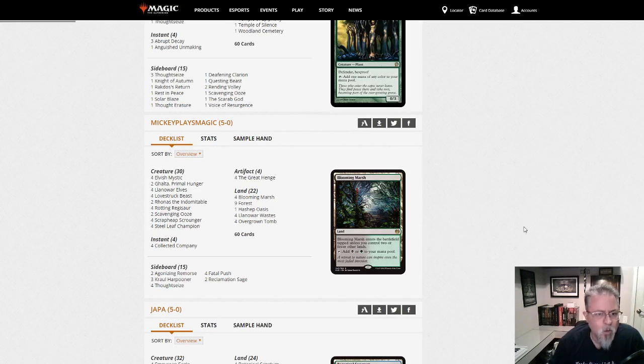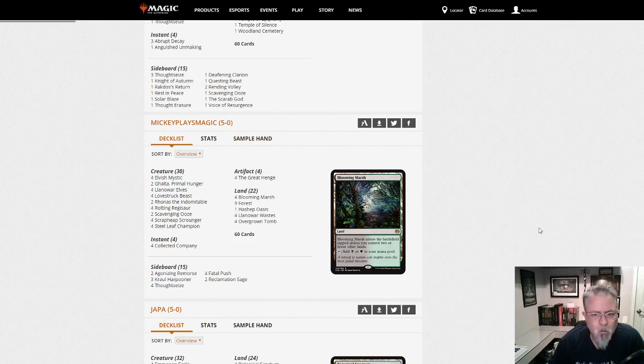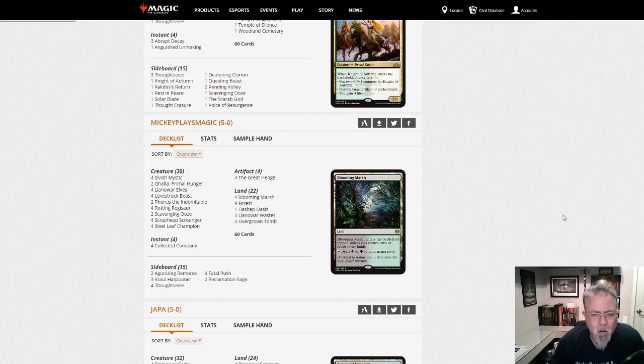Mickey Plays Magic with a black-green Golgari Stompy deck — a little bit of a tweak here and there, but good old Golgari Stompy. Right at the top of the second tier in the format right now, I think, if you saw my metagame analysis yesterday.